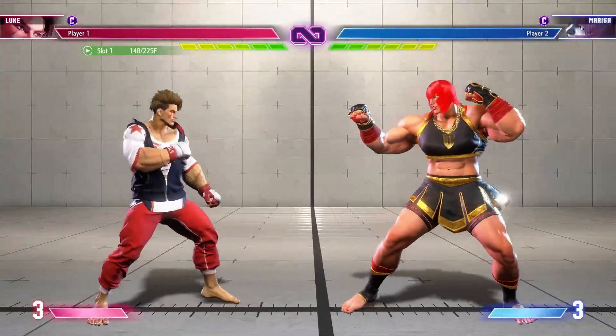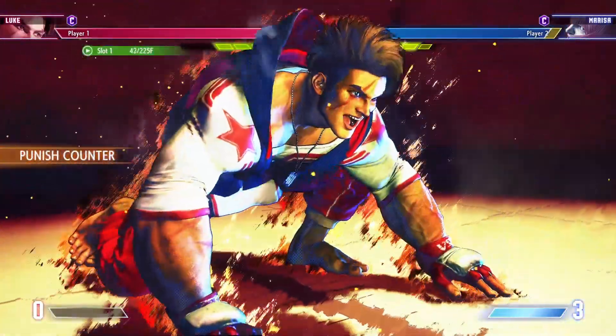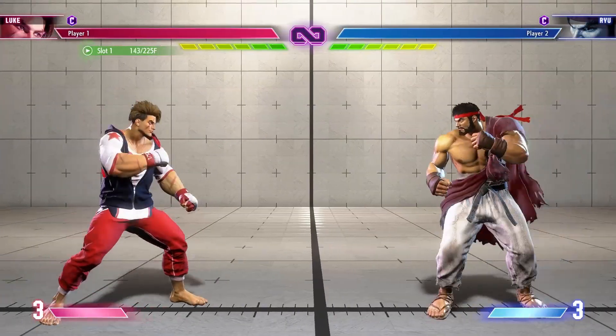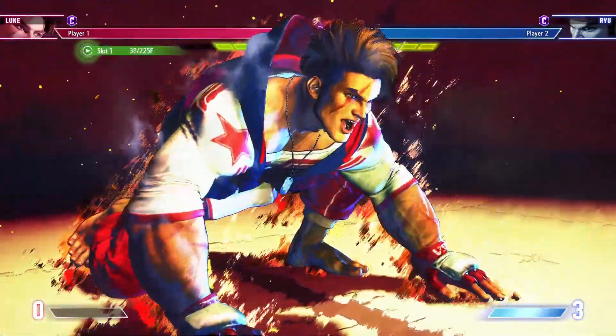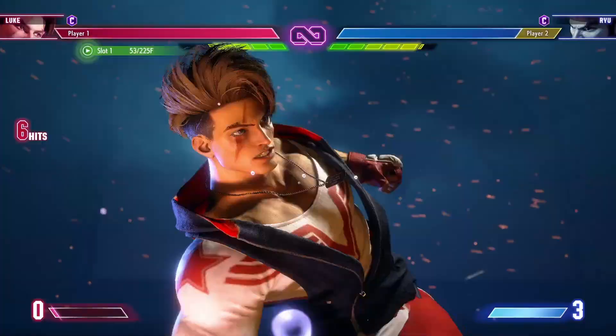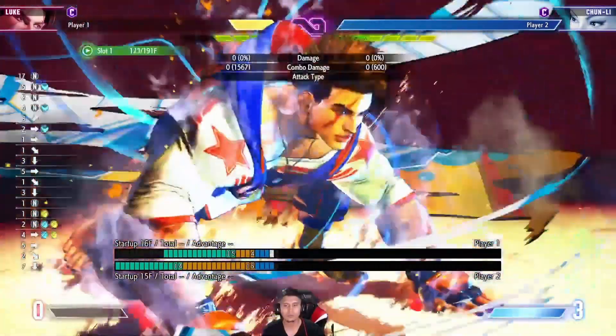When you throw an OD sandblast and you know it's going to hit because your opponent did something vulnerable, you can actually cancel into level 3 super and combo into it. This is especially good against fireballs — it works at pretty far distances. Shoutouts to dualkevin for this tech.